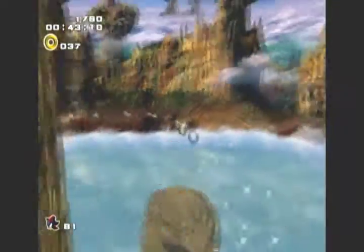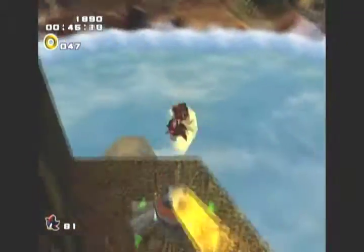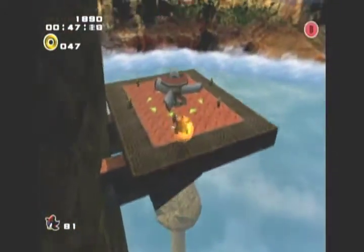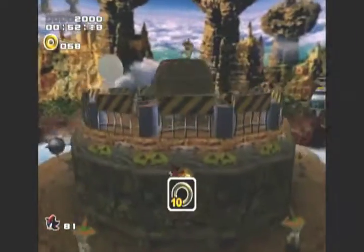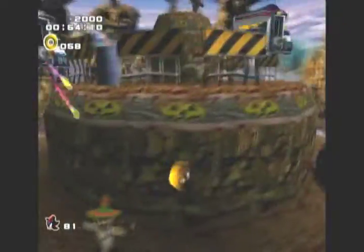Now we're just gonna use your light dash and keep going up and up and up — it's pretty self-explanatory. And now you're just gonna keep going around until you find a way to get up there.